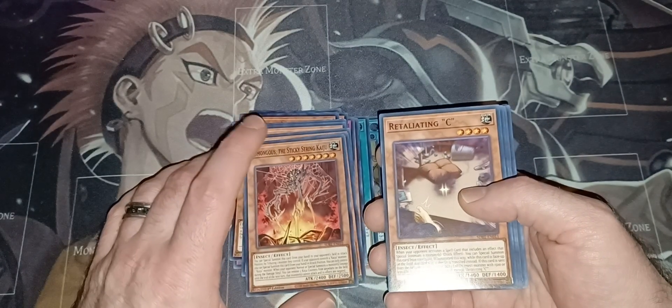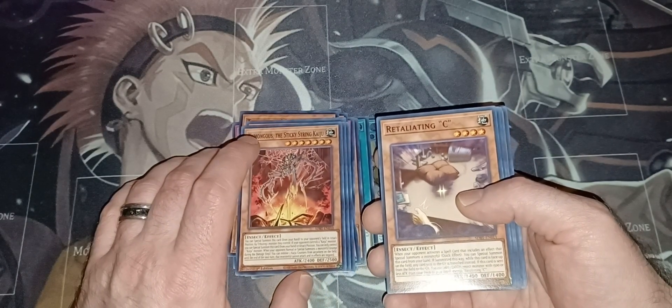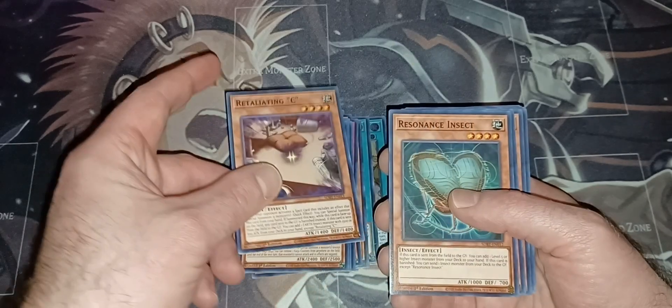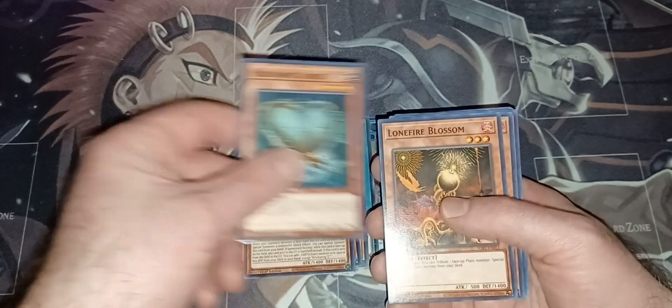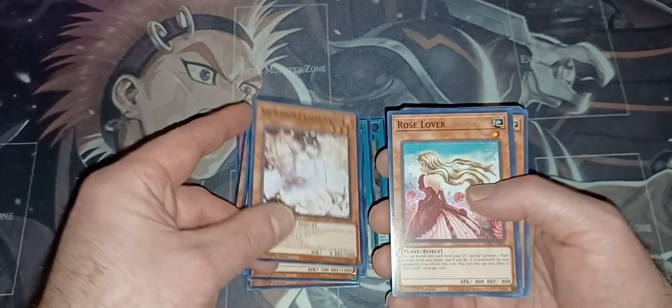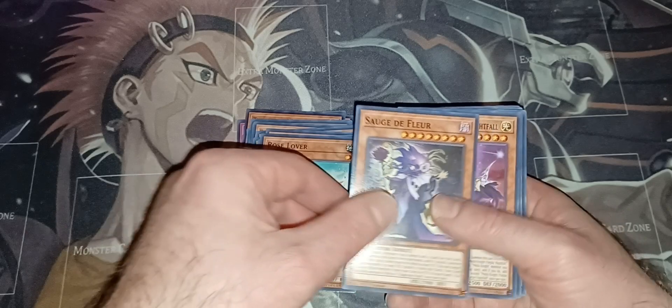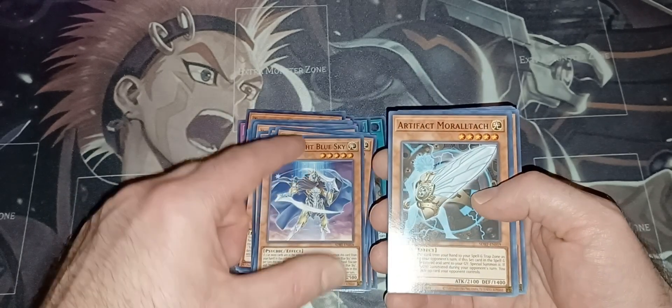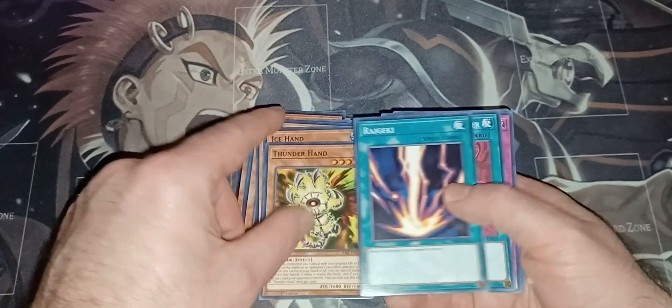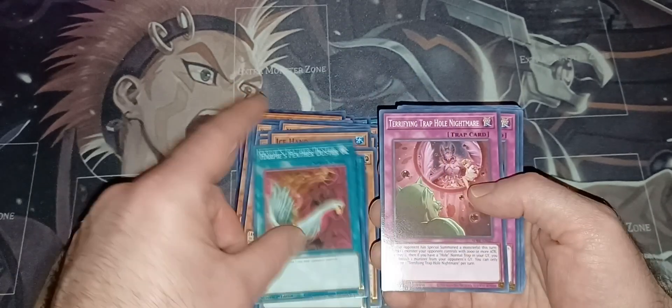That's actually really good because it's 2400 attack, meaning that they can't beat over it with too much. Then we got Retaliating Sea, Ruminous Insect, Lone Fire Blossom, Ash Blossom and Joyous Spring, Rose Lover, Sage de Fleur, Mech Knight Purple Nightfall, Mech Knight Blue Sky, Artifact Moralltach, Fire Hand, Ice Hand, Thunder Hand, and then the common Raigeki and Harpie's Feather Duster.